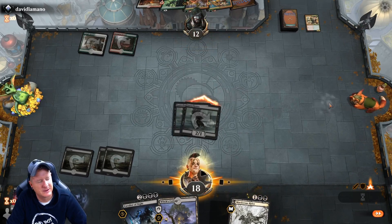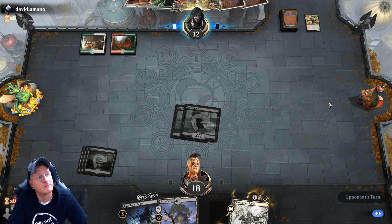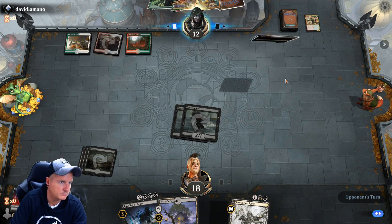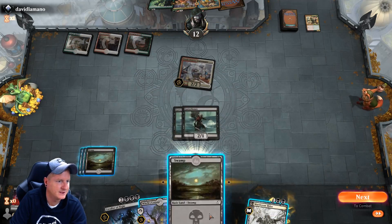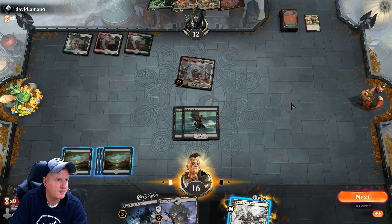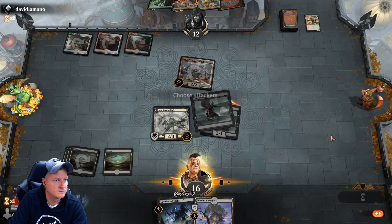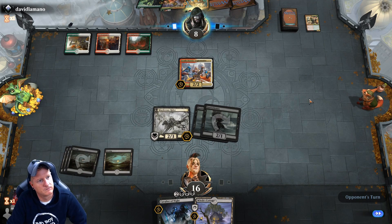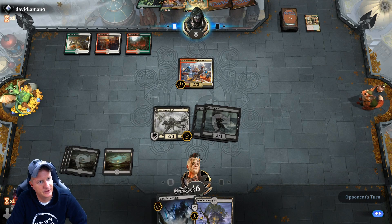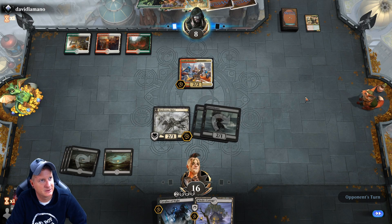He's got twelve. I probably should have waited. This guy's amazing! Let's put the Murderous Rider here. Down to eight — Cavalier of Night on our Gutter Bones, take out his major threat and be close to sealing the deal.